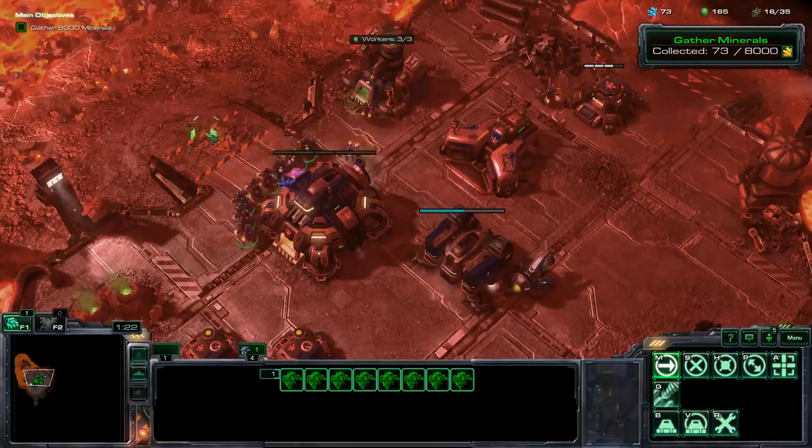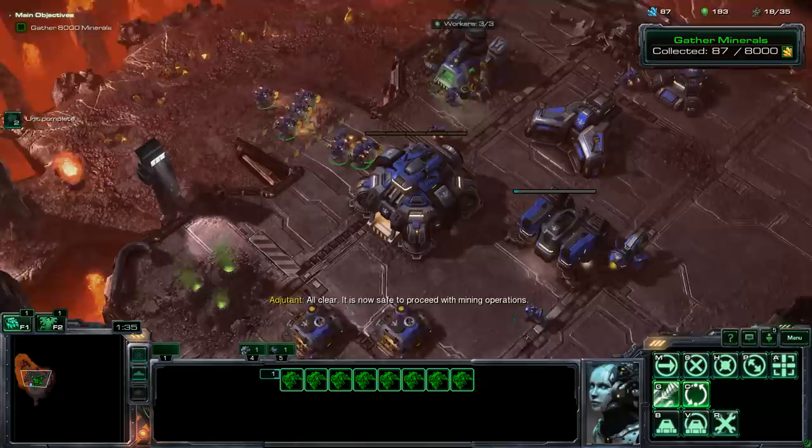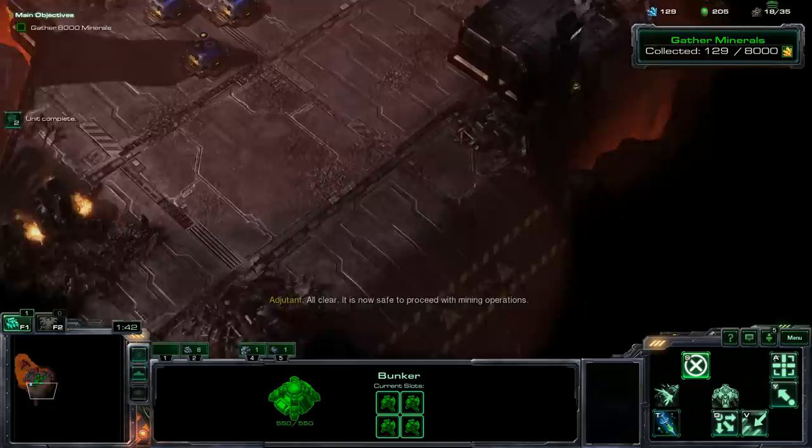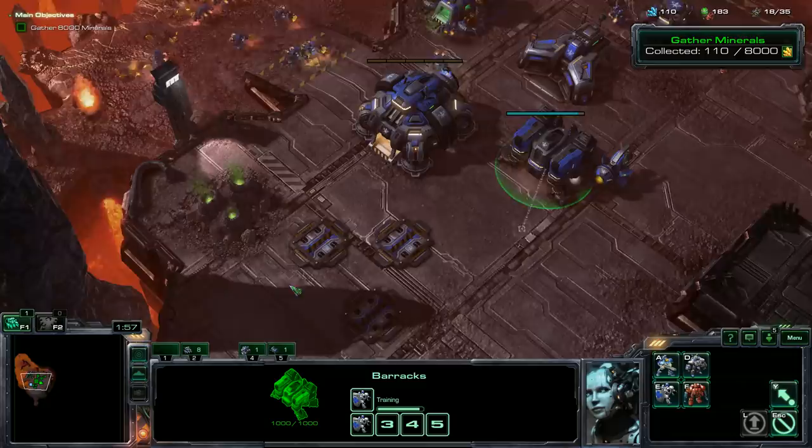All clear — it is now safe to proceed with mining operations. Once our Reapers show up, we can use them to go and start collecting resources. They're all over the place on all these high grounds, and they'll start whittling away at the Brutalisk. We'll probably find another group and our second command center. Most of our resources will come from destroying the Zerg, so I'm way less concerned with moving command centers around and harvesting.